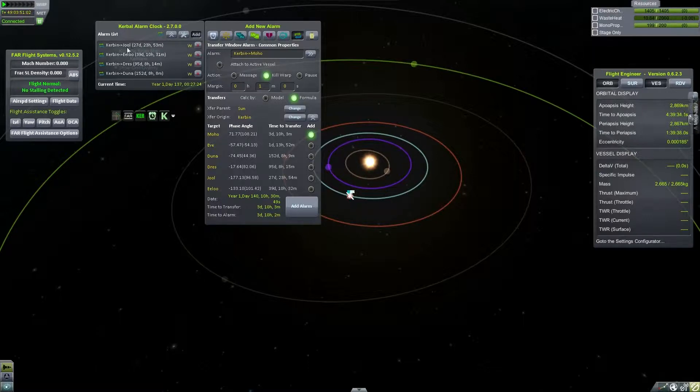But we have some other transfer windows coming up: Jool, Eeloo, Dres, and the most important one is going to be Duna. That's going to be our next interplanetary stop. We're going to hit up the moon first, but I would like to design some automated probe-type carrier ships and park them in orbit around Kerbin so that when a transfer window comes up I can just send them on their way. So we're going to do this at an accelerated time rate.